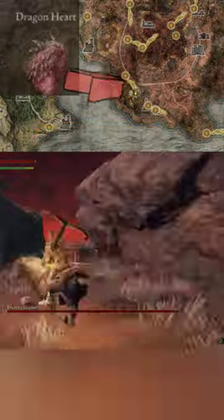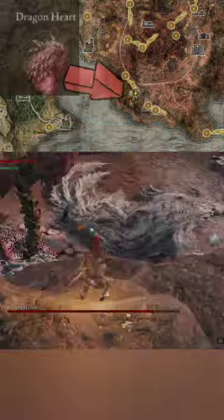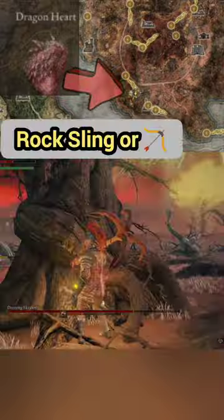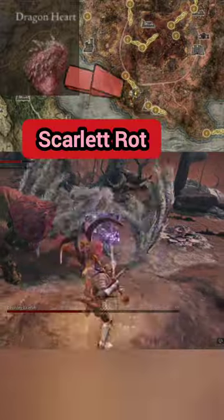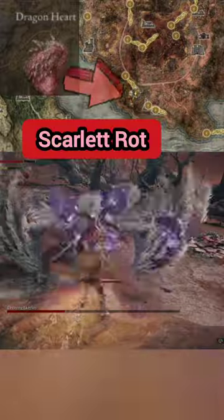The good news is we can actually go up high and use ranged weapons such as the Rock Sling, which I used right here, and of course had plenty of blue flask to refill that. We got to watch out though — it breathes Scarlet Rot which will destroy our character, so had to get out of the way a few times.